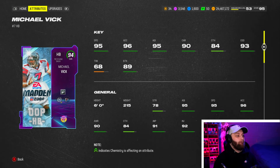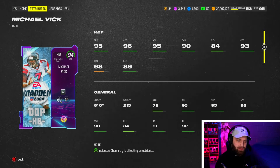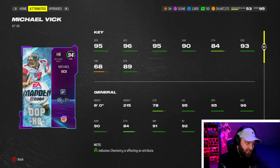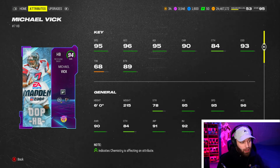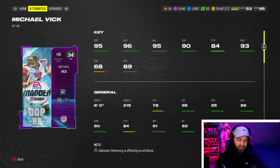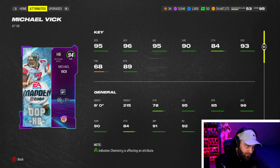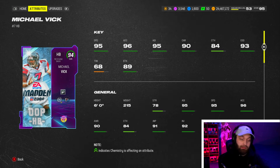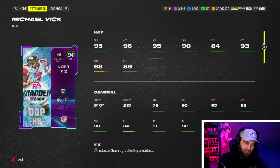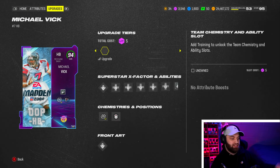Starting at number 10 we got Michael Vick. I know this is an older card, but compared to a lot of the newer running backs — like the weekly wild card Jameer Gibbs, Barry Sanders, Saquon — Michael Vick is still a good card. He came out a little before his time. His 95 speed is actually the only card not at 96 and above on this list, making him technically the slowest guy. He has good acceleration, good agility, good speed, and his carrying is above 92.